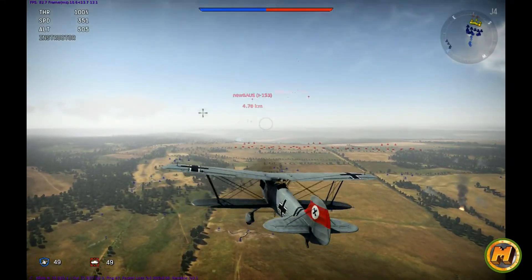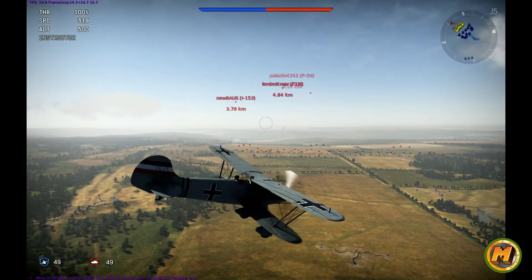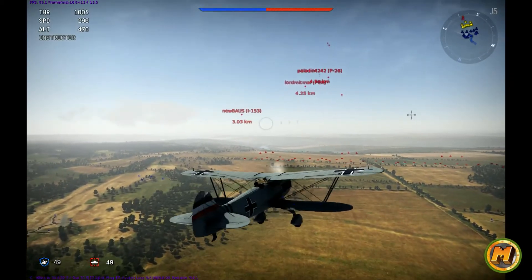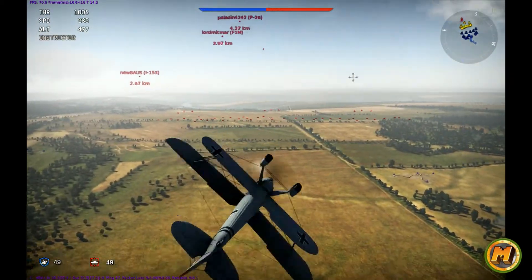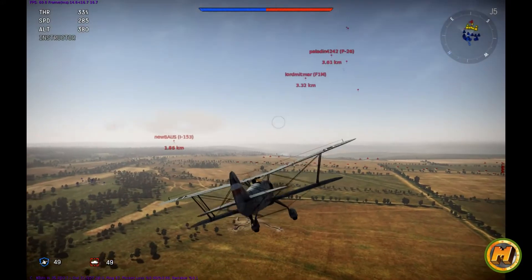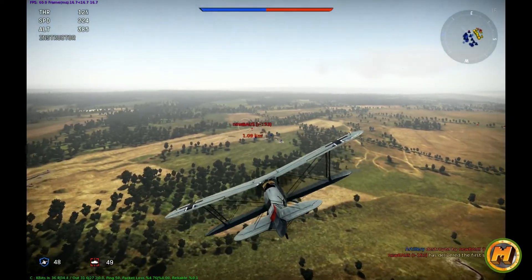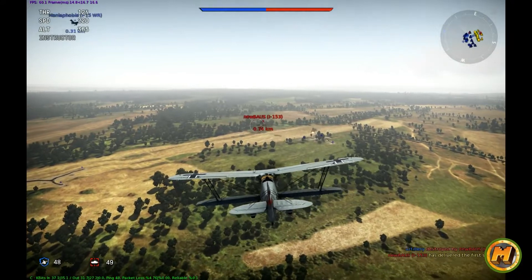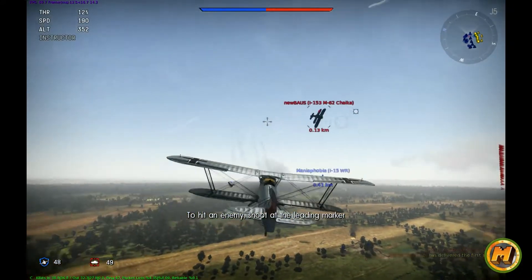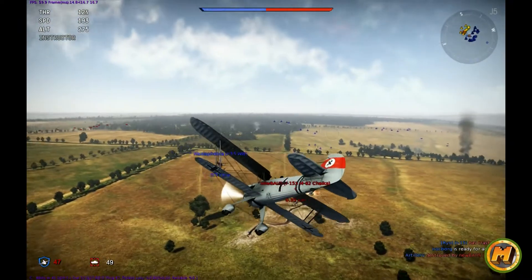Arcade mode — as you can see with what I'm doing with the Q and E keys — definitely has arcade physics, because I don't think you can maneuver a plane like this in real life. You can see that guy over there flying around in red. When you get close enough, a targeting reticule appears over him and you just have to line that up as close as possible to be able to shoot him.